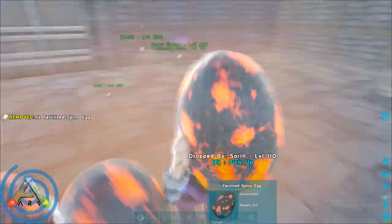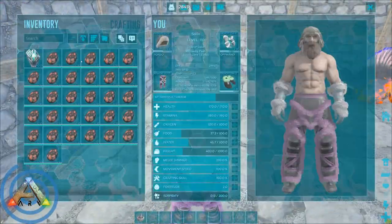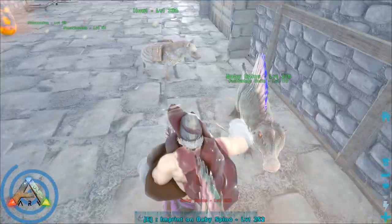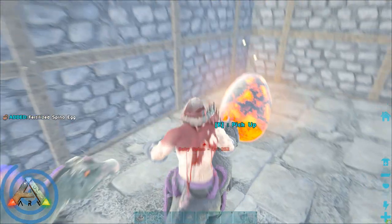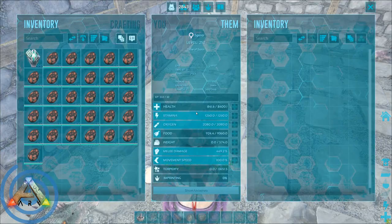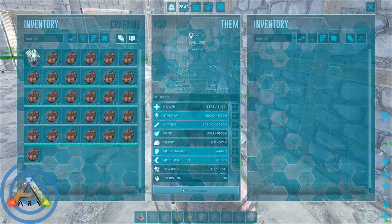One thing that is important to note is that even if your dino is mutation capped, you can still mutate those stats — just at a rate that's twice as slow as if it wasn't capped and you were breeding it with one that also wasn't capped. And here in this example you can see a case where we do mutate a stat on a dino that is already mutation capped.